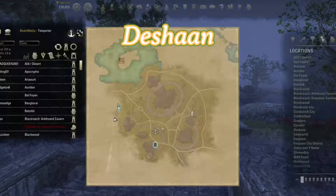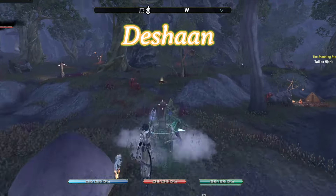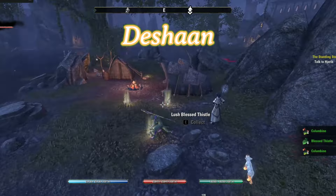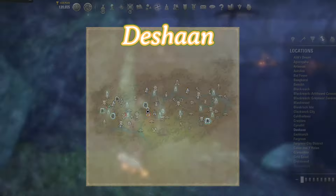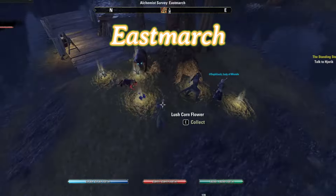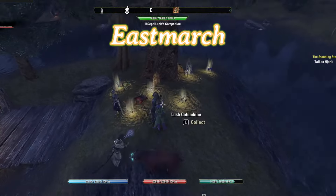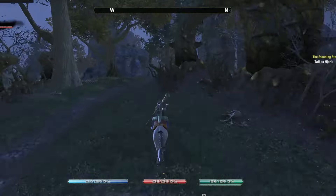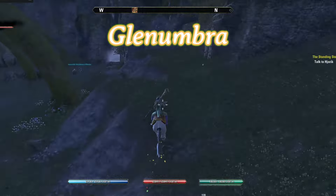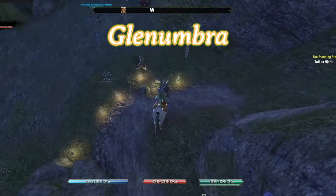Next, in Deshaan, the alchemy survey is on this little island. To reset it, I tend to just go straight west, touch the rock wall, and then come back. Next we have Eastmarch. For the Eastmarch alchemy survey location on this little island, I tend to find going northwest, going around that little tree or touching the rocks, is far enough to reset it. For the second Eastmarch survey, which is located all the way up north of the tree, I tend to find running all the way down south, just past the big tree, is far enough to reset it.